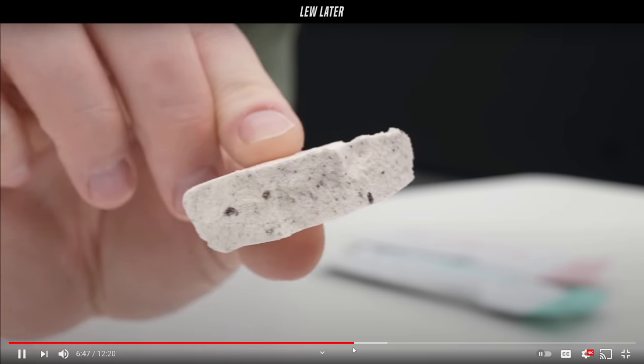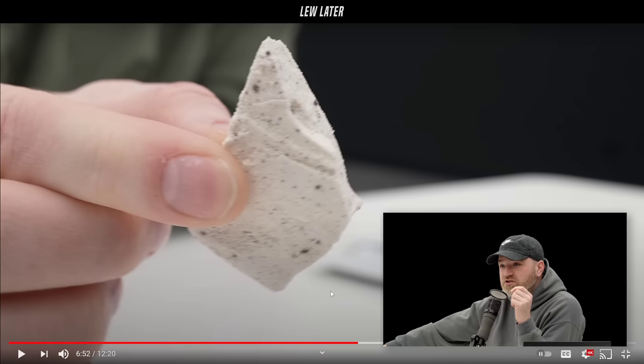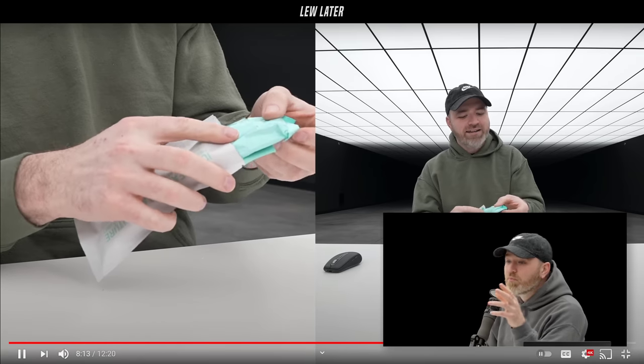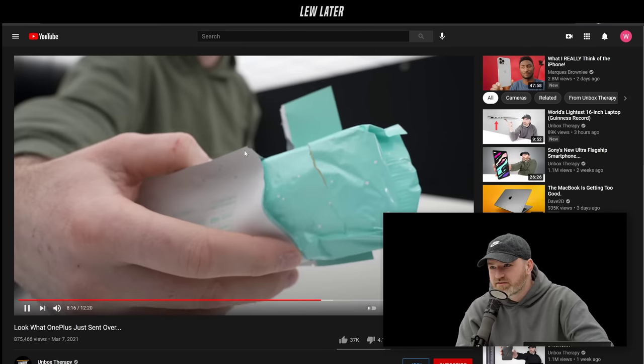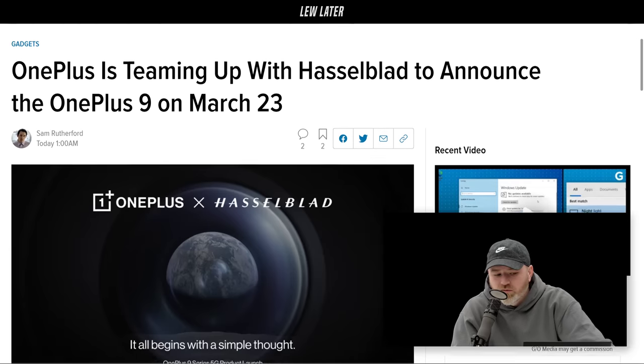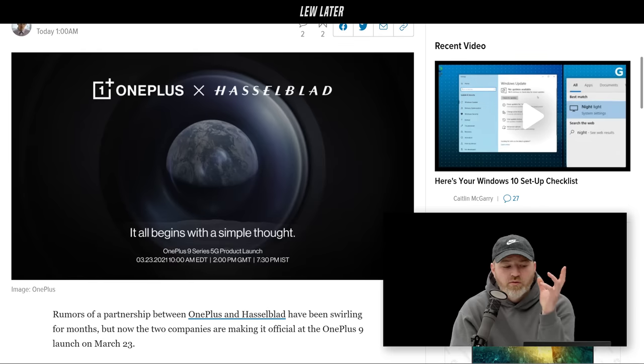Today, March 8th, they came out and confirmed their partnership with Hasselblad — the rumors were already out there. But to find out more you'll have to wait until the 23rd, when they'll announce the actual phones: the OnePlus 9, OnePlus 9 Pro, OnePlus 9R (the budget model), and a OnePlus smartwatch.